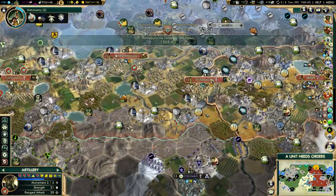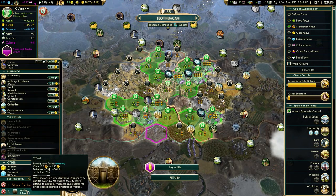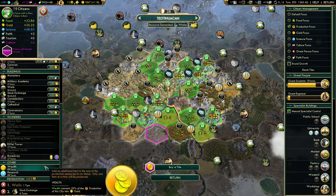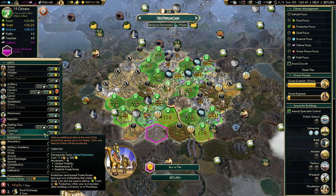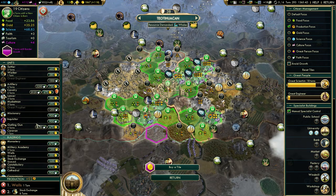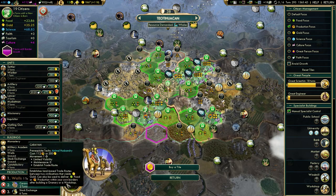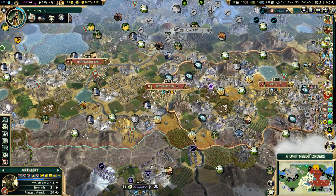Two more turns for astronomy. How's Teotihuacan doing? We don't have city walls in here — I don't think I'll need them, but I might as well get something quick. I actually need one more caravan. We can grab that then — caravan first. Looks good.